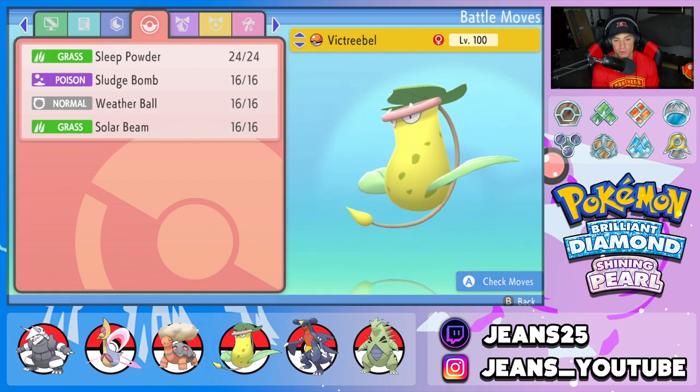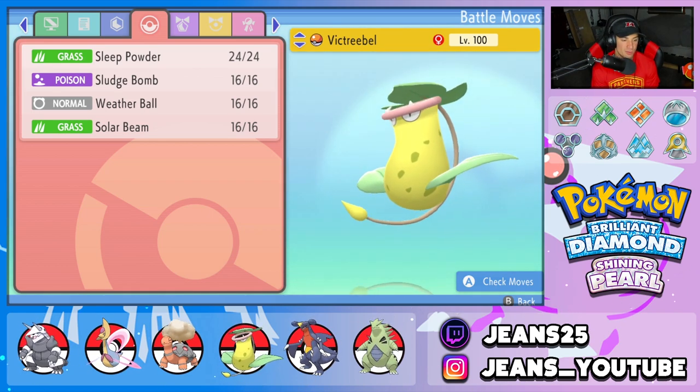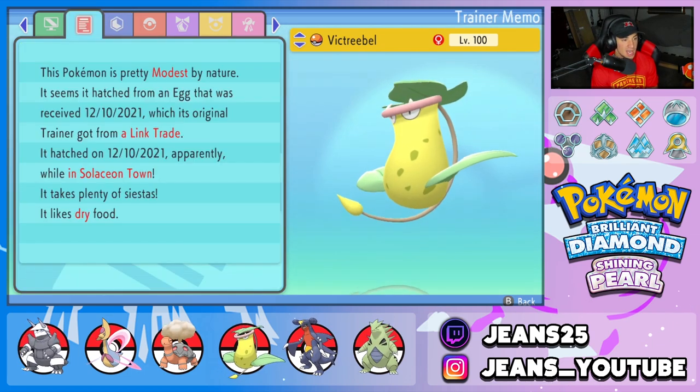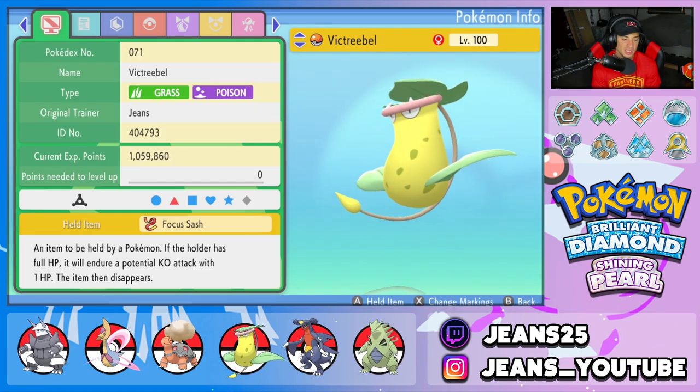Next Pokemon is Torkoal's best friend — Victreebel over here. It's got Sleep Powder, Sludge Bomb, Weather Ball, and Solar Beam. Its ability is Chlorophyll to double speed in the Sun, and the item it's holding is a Focus Sash so it can't be one-tapped by any other Pokemon.